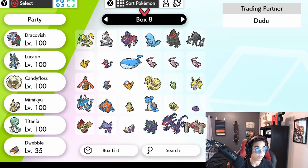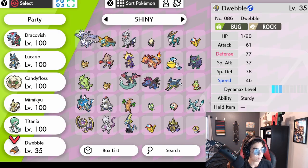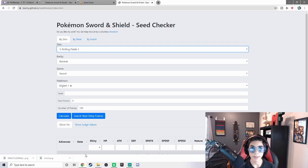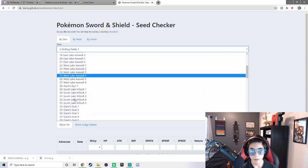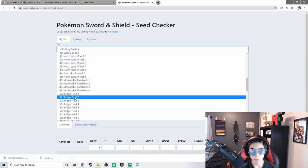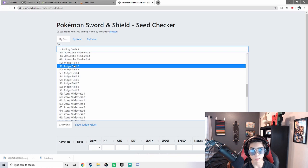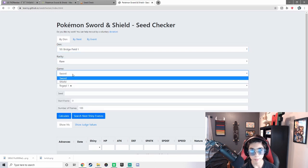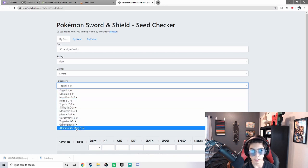I got into a trade with Doodoo. Now I've got to trade the mon I caught from the den. Once I trade it, go to the Doodoo Bot and copy the seed. After copying our seed, we go to this site to check how many more frames until it is a shiny den. We picked the den, which was Bridgefield, and it gives us a bunch of options. We're going to find the one with G-Max Orbeetle — so let's go to Bridgefield 1, Rare Beam, Sword.